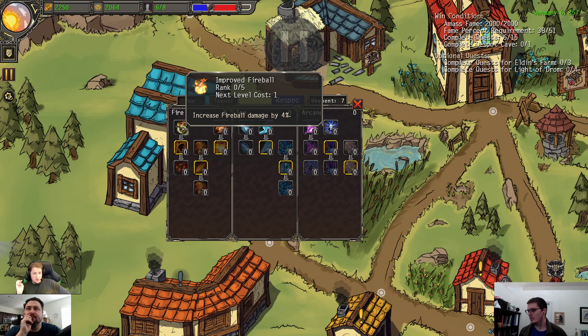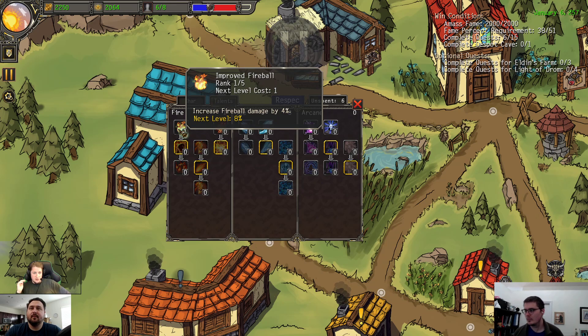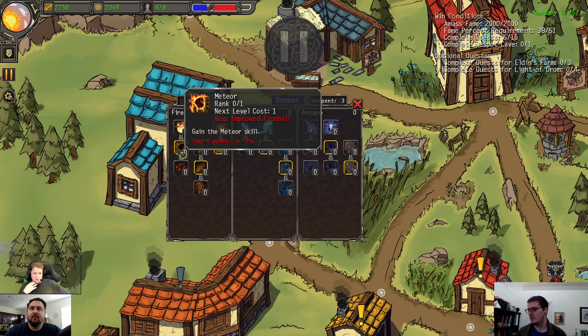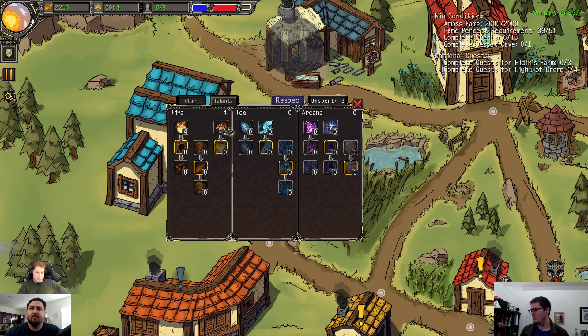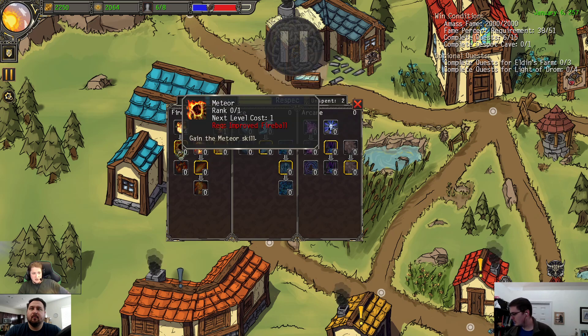If you hover over any of the fire talents — it only says 'per point spent' but when you put a point in, it will tell you how much you'll get at the next level — how much you have and how much you get next level. So if you put another one in, the percentage will update, which it never used to do. Used to say like four percent per point spent and you had to do the math. Now the talent points will update and tell you what you get the next level, which I think is a direct improvement.